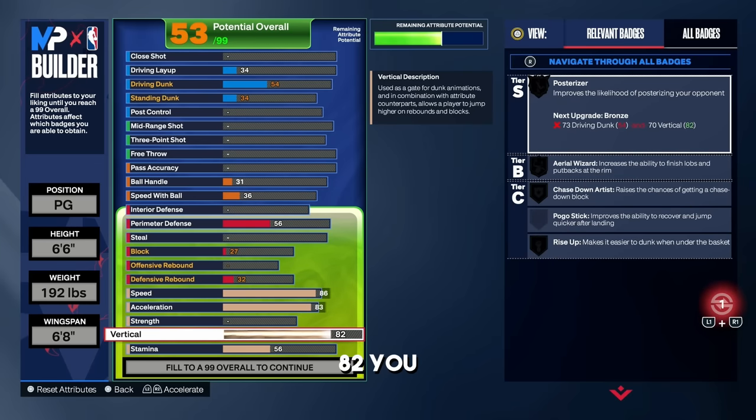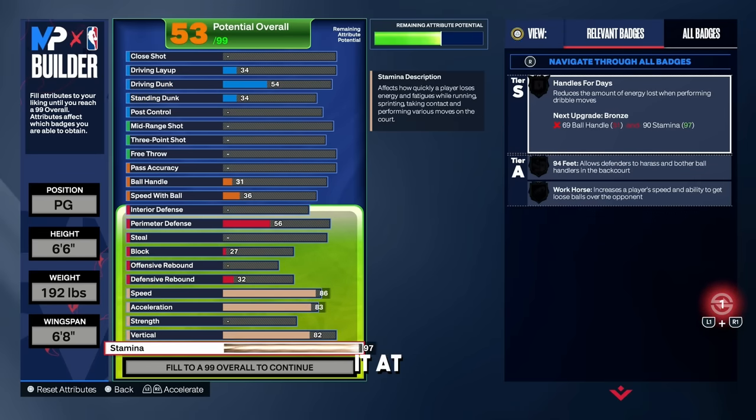For the vertical put it up to 82 — you need an 82 vert to unlock the crazy dunk animations you saw in the intro. Do not go less than that. For the stamina I put it at 97; you can put it anywhere between 96 to 99, but for how I made this build I went with 97.